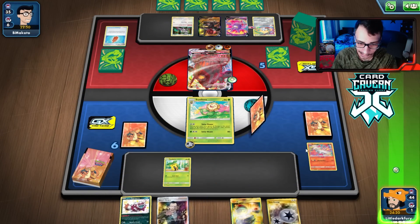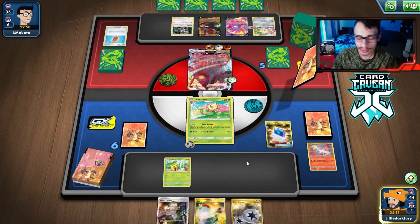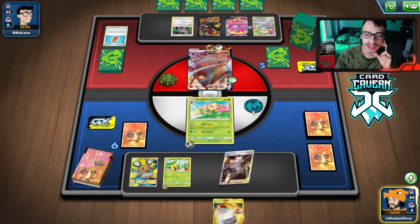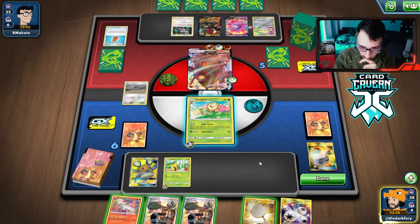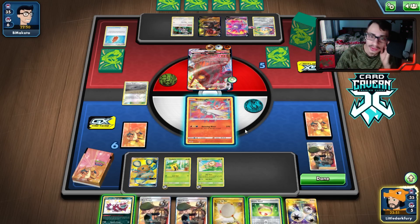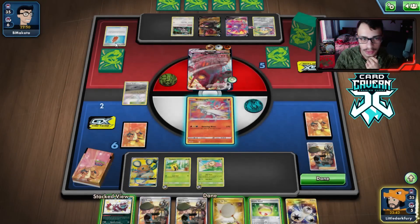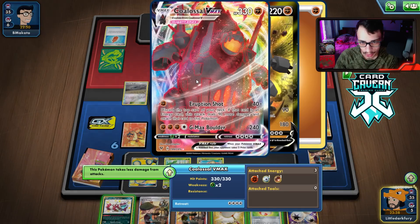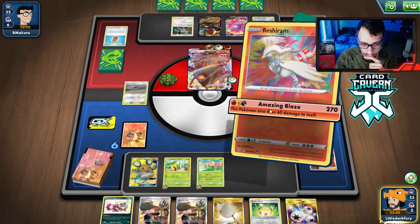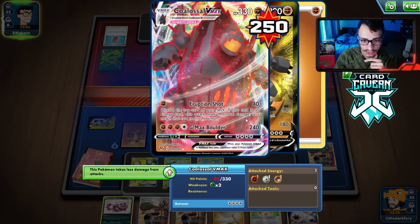What do we top deck? We have the Dedenne — Snivysaur is in the deck, I did see it. I don't really have to play the Switch, so we're just going to Dedenne change. We get the Reshiram — it's not the Snivysaur, but we have a Scoop Up Net. We got the Goon and the Vitality Band, we can hit them for 200. I'm actually going to save the Vitality Band — we want to use that with Snivysaur because it does 160 which would be 320. So I might want to save the Band for Snivysaur. We'll just attack them.